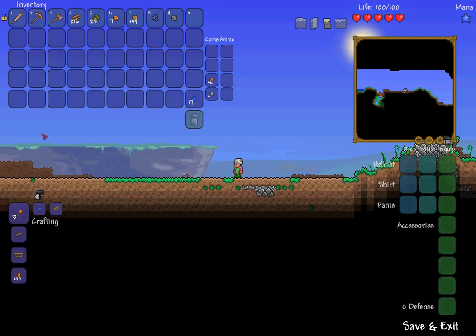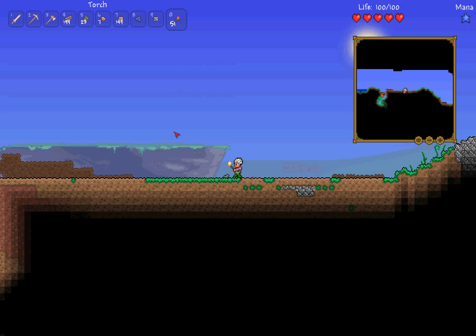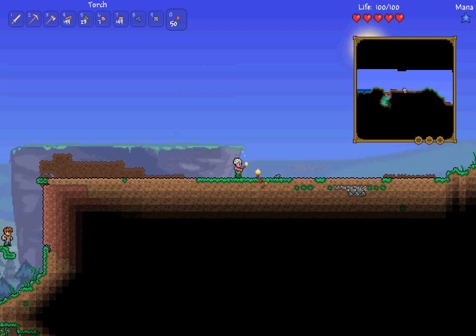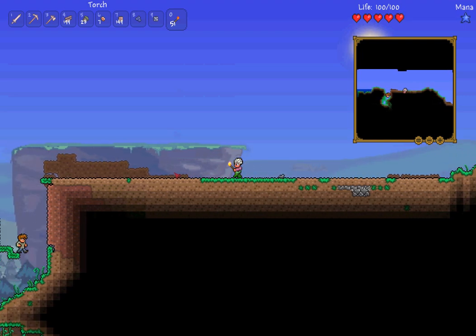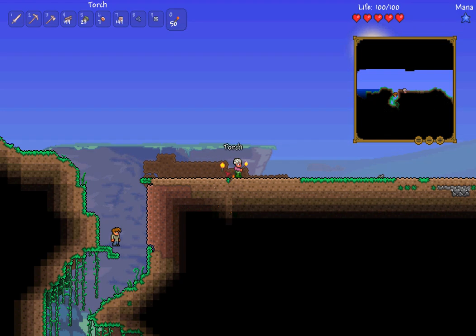Open your crafting interface. I've collected some gel, so we're going to make some torches. Hold right click to make as many as you can — you can never have enough of these. You can walk around with them in hand to provide light, or place them down on walls like this.